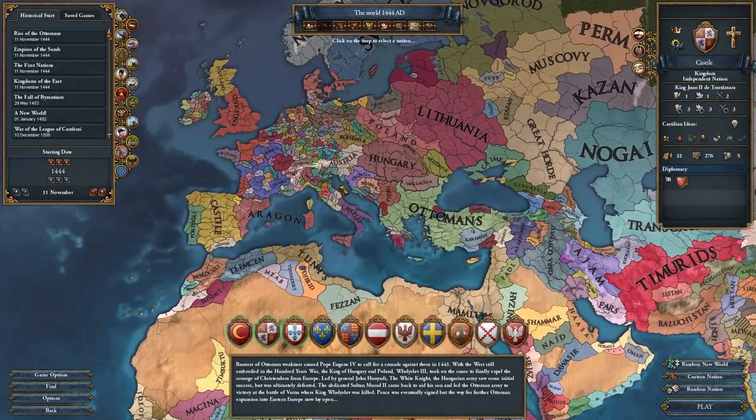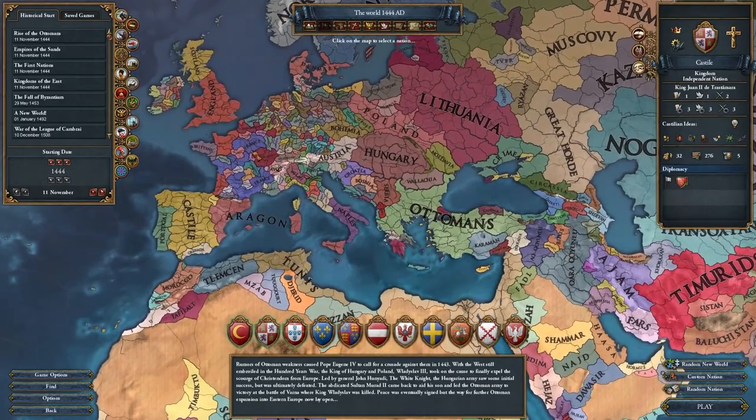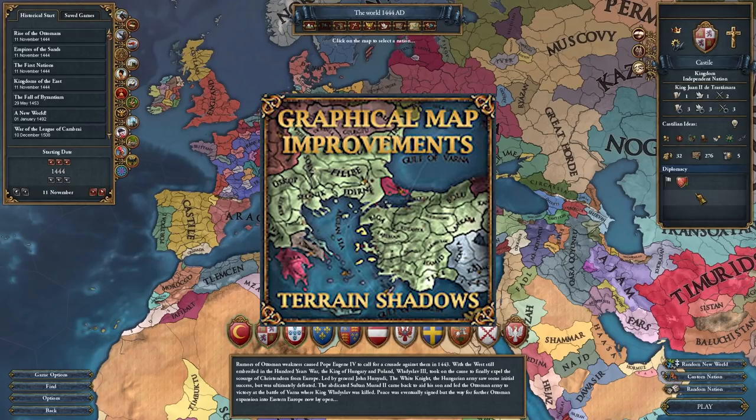Occupation lines — when rebels have occupied a province — are much thicker than vanilla EU4 and way easier to see. I think this is the best graphics mod for EU4. I've been using Graphical Map Improvements for so long, and this mod is actually Ironman compatible. That's exactly one of the reasons I use it, because when I'm not making videos I'm playing for achievements.